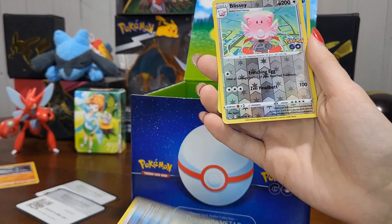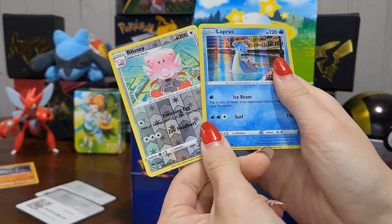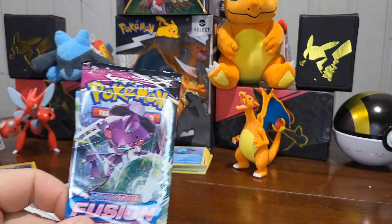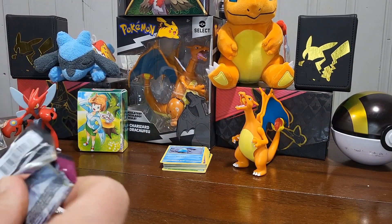We got a reverse holo Blissey and a holo Lapras from Fusion Strike. We'll leave Lost Origin to the last — I'm sure you guys are probably tired of seeing these opened.